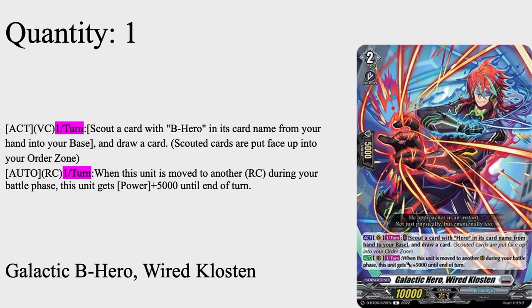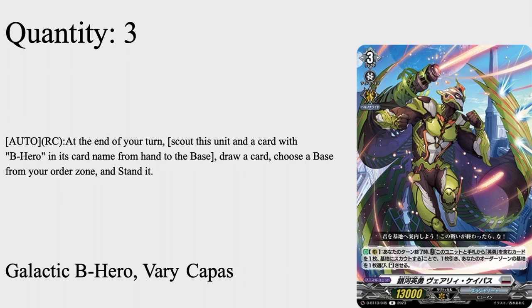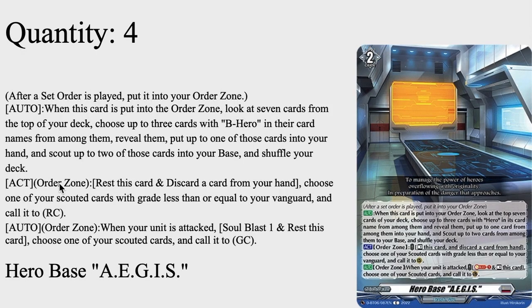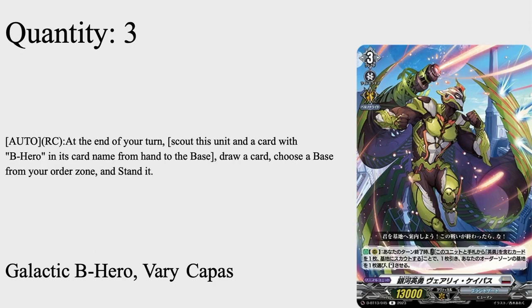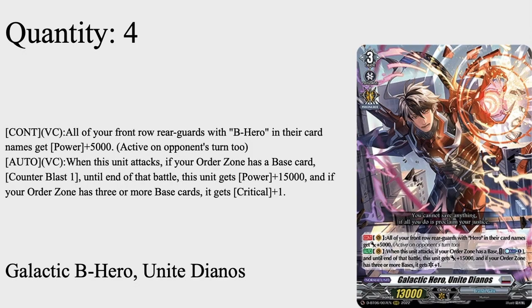Three copies of Galactic B Hero Very Kapas. Grade 3, persona ride, 13k base. His cape has a mini machine gun built in — the cape is literally made of bullets. Auto rear guard: at the end of your turn, scout this unit and one B Hero card from your hand into the base to draw a card, then choose a base from your order zone to stand it. For both effects to go off you have to rest it, meaning you're choosing not to be defensive next turn — but thanks to him not only can you be defensive next turn, he also gives you extra base ammo and draw power. Very Kapas is a great Grade 3.